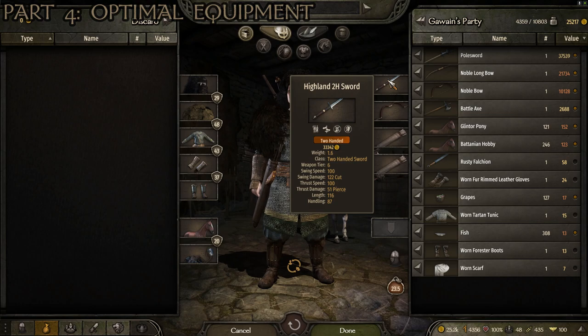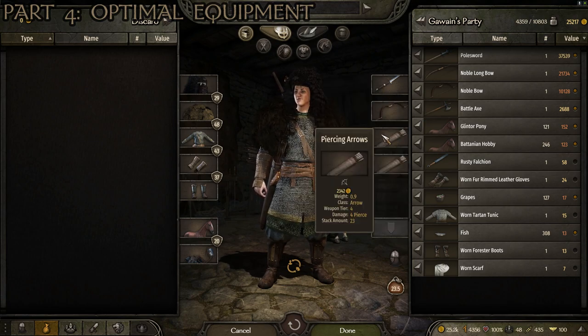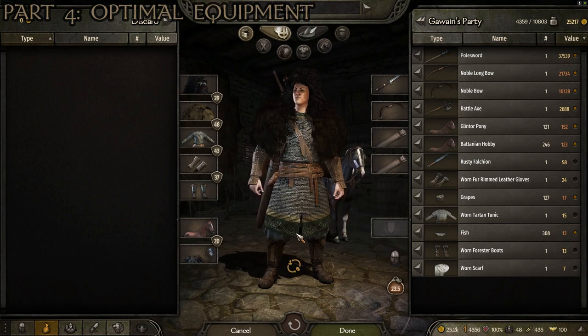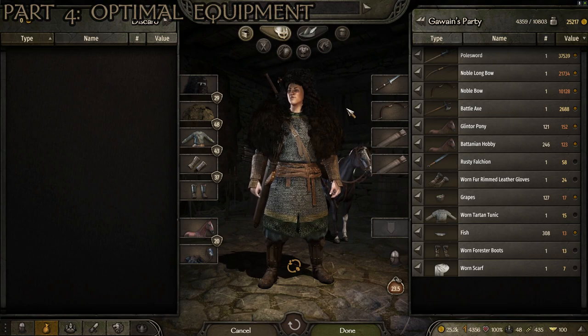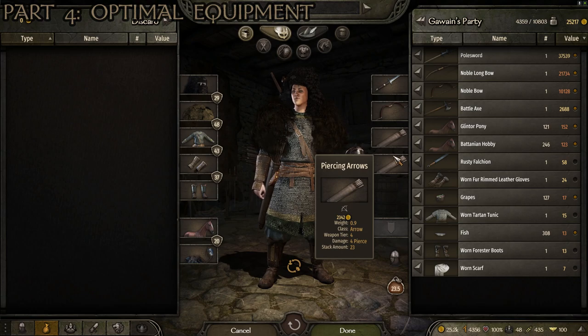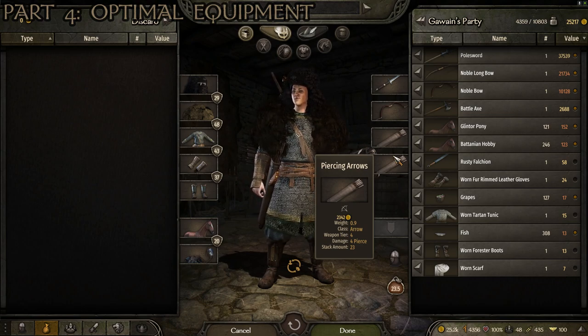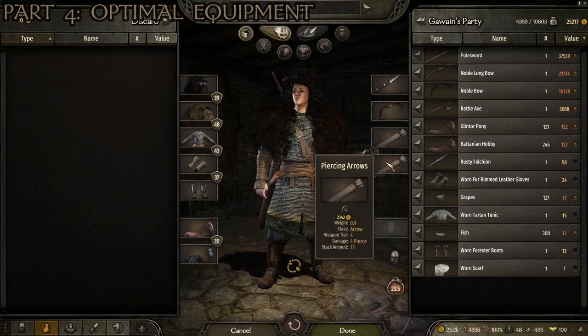More importantly is the loadout. I like having a two-handed sword — this one is a crafted one — and then you want an excellent bow. The noble bow is one of the best in the game, which is why I have it equipped right now. I also like having two quivers of arrows. As far as the three best bows for a footman archer, they are the Strong Tribesman Bow, the Noble Bow, and the Noble Long Bow — you can see I've got the Noble Bow and the Noble Long Bow in my inventory. For arrows, I've got two quivers of Piercing Arrows, which have the highest damage at plus four pierce. The Stacked Bodkin Arrows and Stacked Step Arrows give plus three each but have significantly more arrows per stack of 23 versus fewer for the Piercing Arrows. So any of those are excellent options depending on whether you prefer higher damage or more shots.